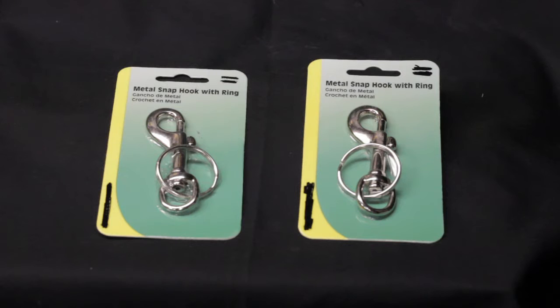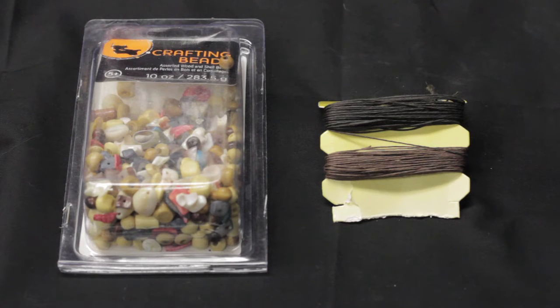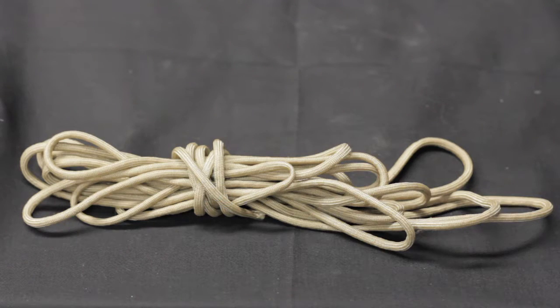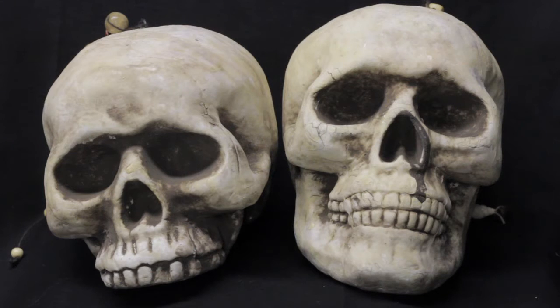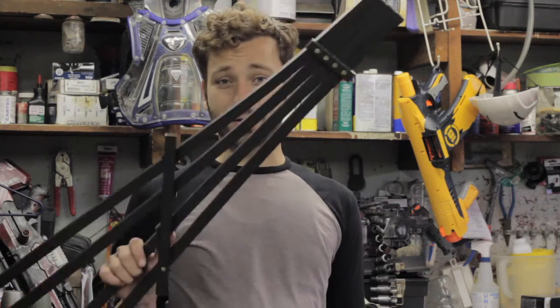This is what we'll need: two metal snap hooks with rings, two packets of split key rings, miscellaneous wood beads and natural twine, paracord, jack chain, styrofoam skulls, ice screws, and finally you'll need a trellis and some black cloth. And that's all you need.